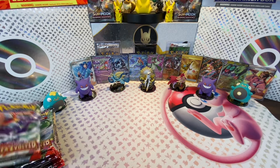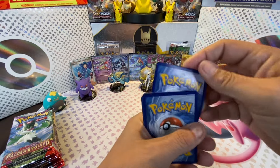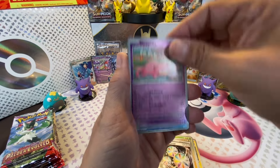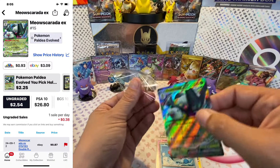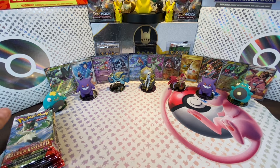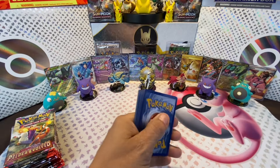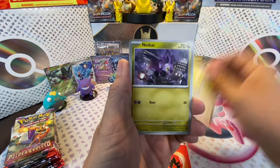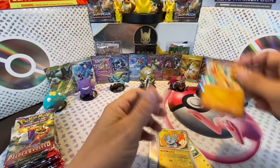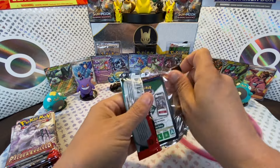And here we go with the next pack of Paldea Evolved. We got Basic Energy: Litleleo, Rockruff, Pawmi, Larvitar, Spidops, Passimian, Reversal Energy, Slowpoke, Merill, and Meowscarada EX - another banger! Next pack of Paldea Evolved: Dundabarr, Snoibat, Sprigatito, Klawf, Luxio, Luminous Energy, Bombirdier, Klawfstack, Scraggy, Shinx, and Hariyama. Shinx is a Pokémon we don't see a lot - too bad, it's a really nice colorful Pokémon.